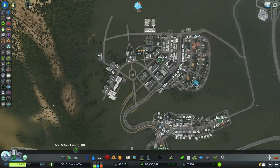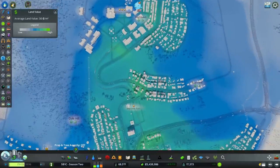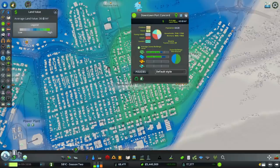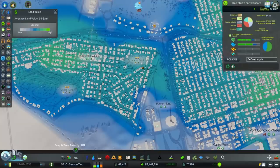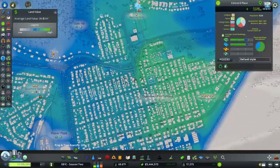Land value is a lot better in that neighborhood than it was, I bet. We're starting to see some green there now because of the park. Concord Place is the ritzy part of town; downtown is really getting expensive too. Concord Valley isn't far behind — actually Concord Valley is a little ahead of downtown. We're still having traffic problems.